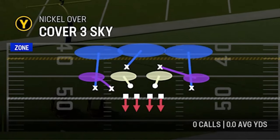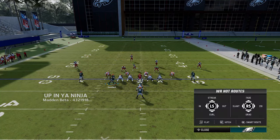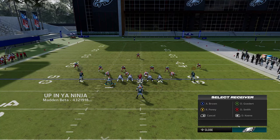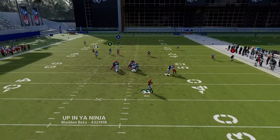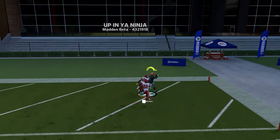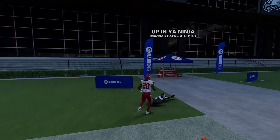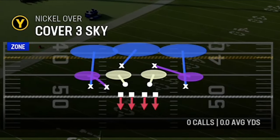Against Cover Three with PA Tight End Leak: run from a hash mark to the short side, motion the guard across, put him on a delay fade, put the B route on a flat, and the fullback on a streak. The play action holds everybody in place while the receiver gets right over the top of the Cover Three for a one-play touchdown, even if it's a tight window throw.